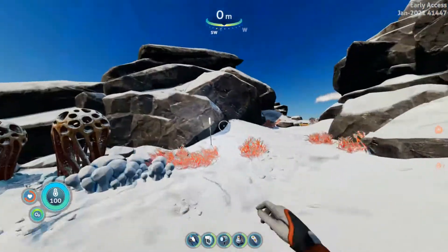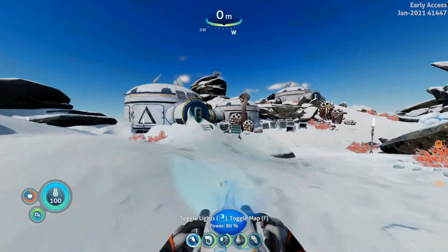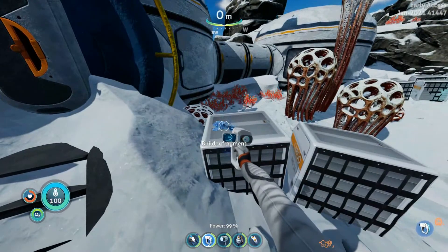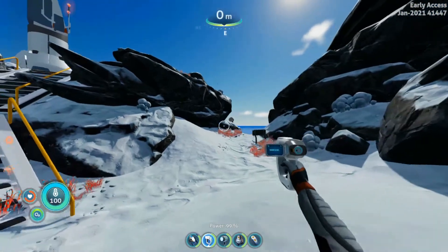We come up here, we turn right, and here is Delta Station. The habitat builder — a very vital piece in this game — is right here beside the front door sitting on a crate. So go ahead and get that, and then all your habitat needs are provided for, if you can collect the resources.